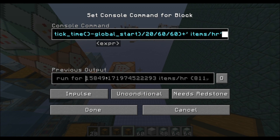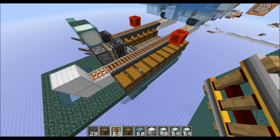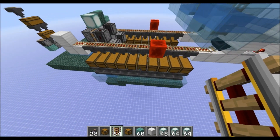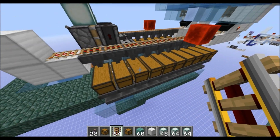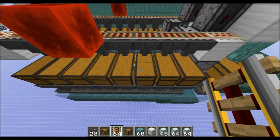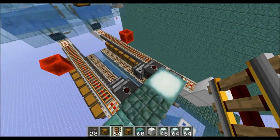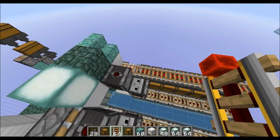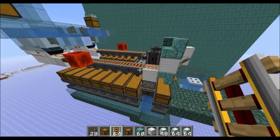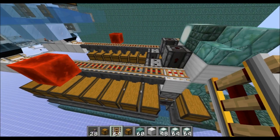About 16,000 items per hour, which is pretty decent. You can definitely expand this, and there are a lot of ways you could do that. I have 10 chests here with the crystals and 8 chests with the shards — that's the 5 to 4 ratio for the sea lanterns. You could definitely add more shard storage, and then have one section activated by activator rail, the other section by powered rail.